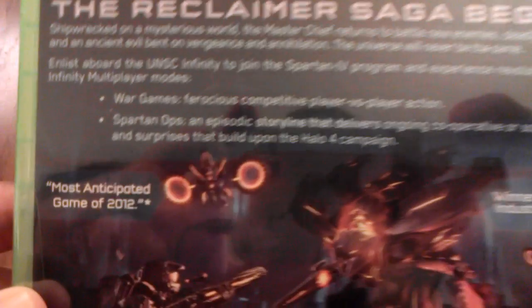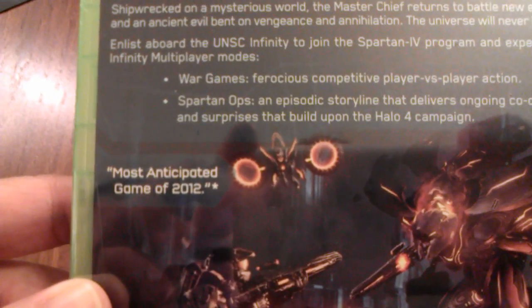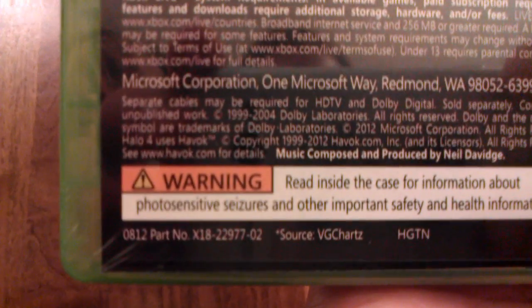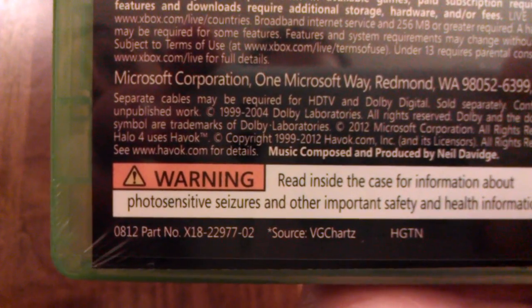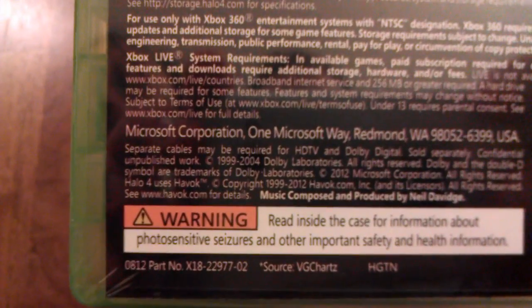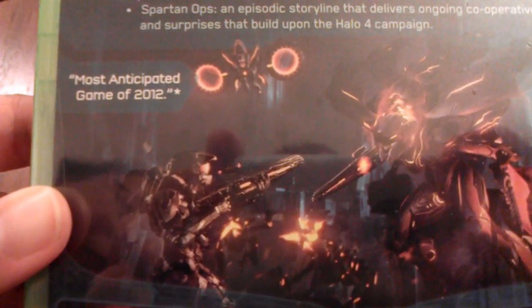On the back there's some nice text highlighting War Games and Spartan Ops, and a quote: 'Most anticipated game of 2012.' Now when some of you hear the source of this quote you're probably going to roll your eyes — look down on the bottom here. Yes, the source is everyone's favorite website, the one you love to hate: VG Charts. But hey, we'll give Microsoft a pass on that one.